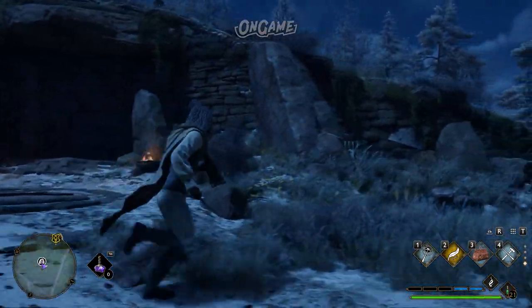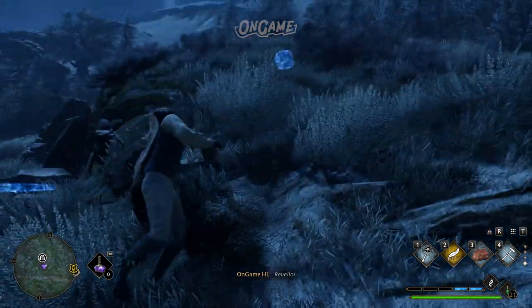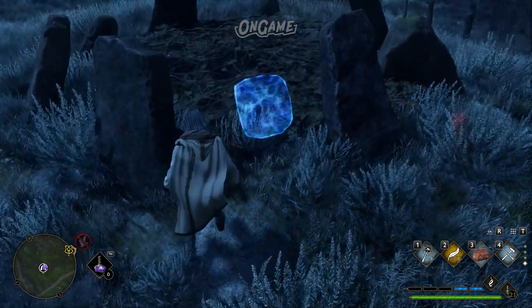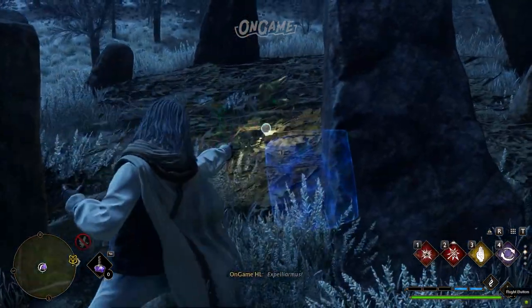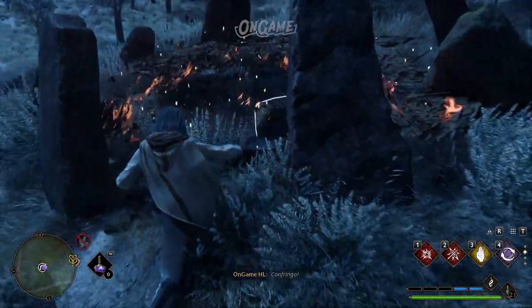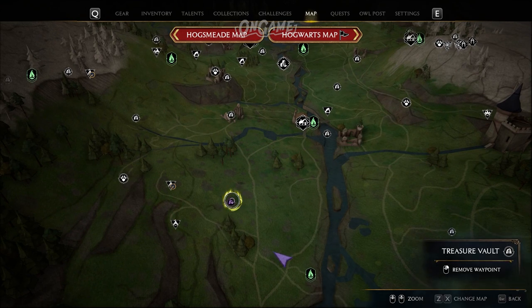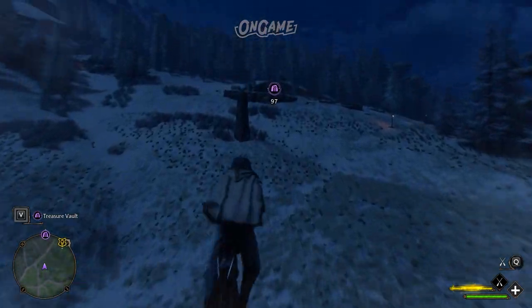Now I'm going to explain all the common puzzles, because when playing this game we're going to find a lot of puzzles around the Wizarding World, but mostly in the Treasure Vaults. Treasure Vaults are found around the Highlands, and players can see them on their map indicated by a cave-like symbol.